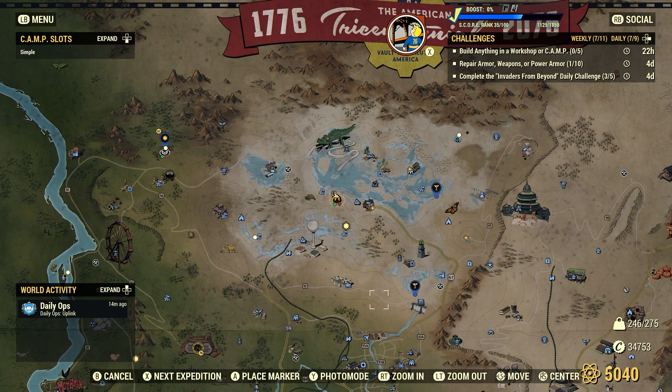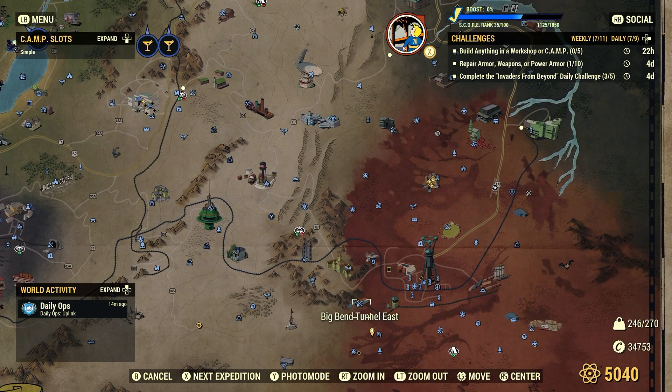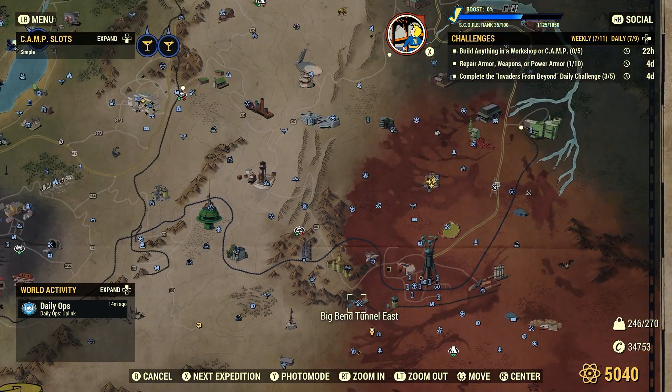To activate that quest, you fast travel right down here to the Big Ben Tuttle East. This came along with the update we had on June 20th, 2023.